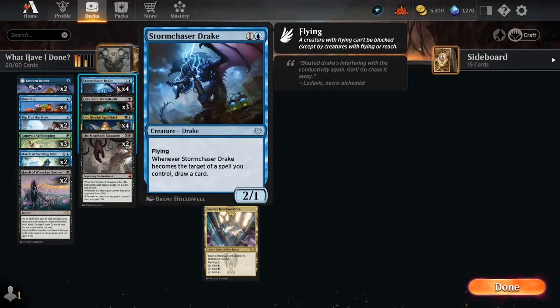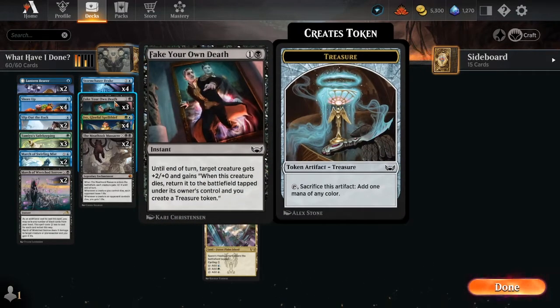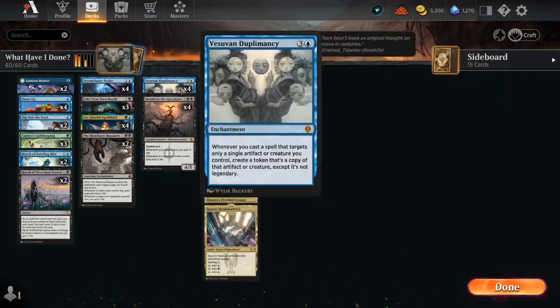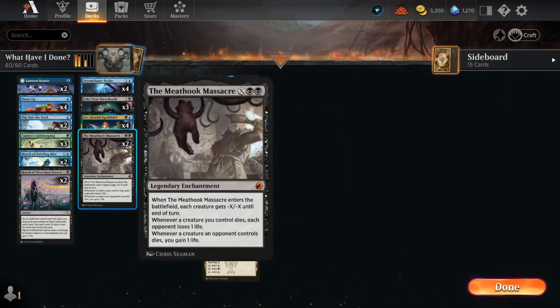We're also going to fake our own death - basically until end of turn, target creature gets plus two plus zero and gains 'when this creature dies, return it to the battlefield tapped under its owner's control' and you create a treasure token. We are playing Ivy, Gleeful Spellthief: whenever a player casts a spell that targets only a single creature other than Ivy, you may copy that spell - the copy targets Ivy. See where we're going? This with the Duplomancy is insane.